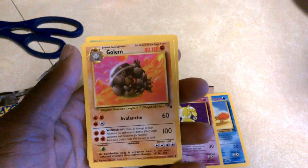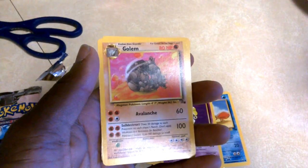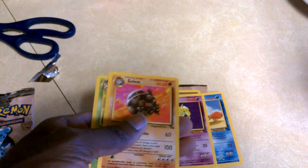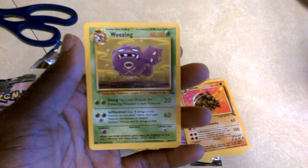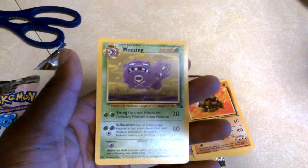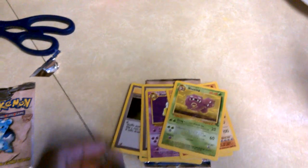We've got a Golem — oh, that's pretty nice. Golem, not a holo or anything, but that's okay. And we've got a Weezing — nice! I don't have that one either.